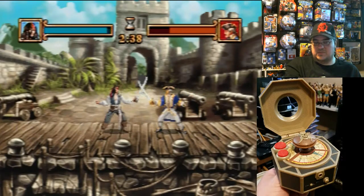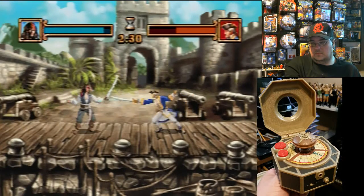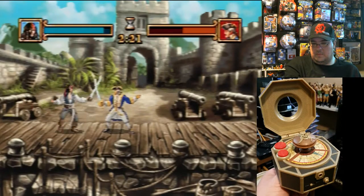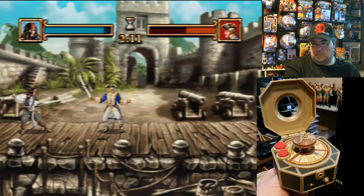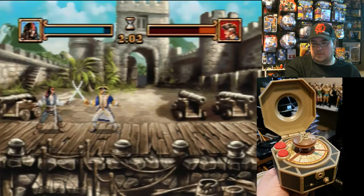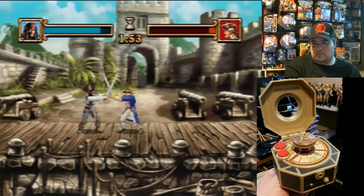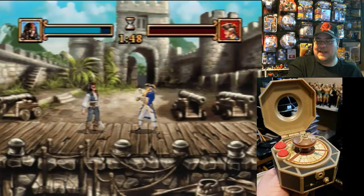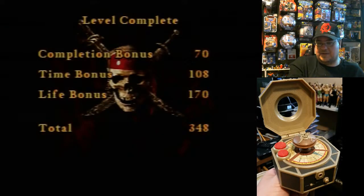You can get used to the mechanics of it and just realize it's a slower-paced fighting game — it's like a sword fight. If you can figure out ways to exploit the computer, make it a little easier. I'm not doing too bad against this guy. I like the little animations they give you — that's pretty cool. Complete that.